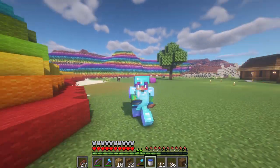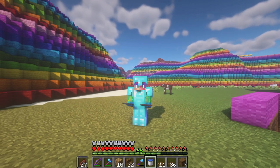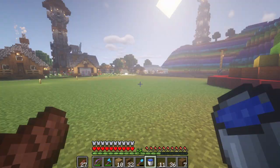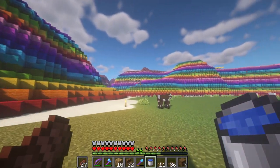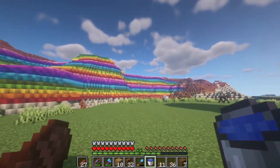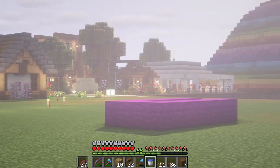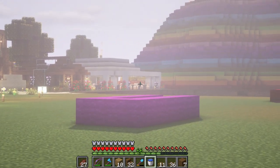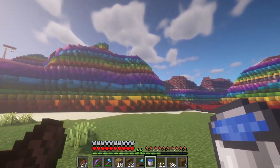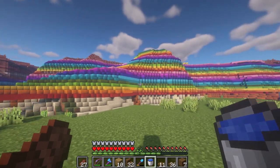Yeah, definitely check this out right here. Might as well just get it up in the background. You can kind of see it's not really all the way in the back — super back layers. Let's actually just turn it around, because no need to be in F5 mode for this. Look at this, we're kind of getting a little bit farther this way. This is all the wool we have right now. We have to let these guys keep getting sheared.